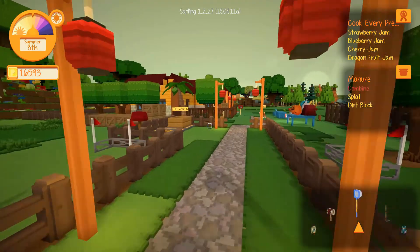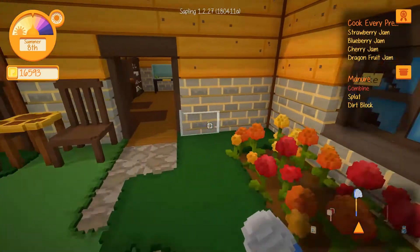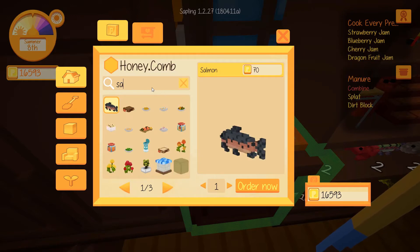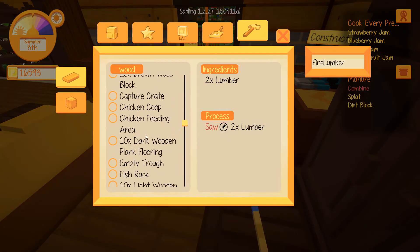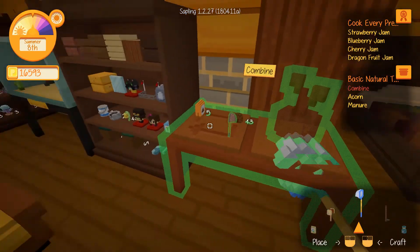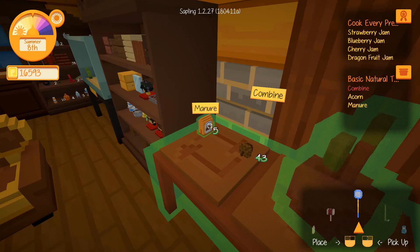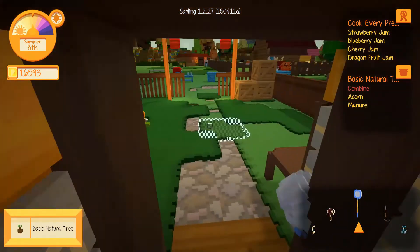On to regrowing trees — basically growing trees. For 250 you can get a blue blueprint. If you look for 'sapling' it's listed as 'basic natural tree blueprint' but it is a sapling. In your crafting area, combine an acorn and manure. Finally there's something to do with manure, which you make by combining dirt and cow's pla... and boom, you get a sapling you can plant wherever you want.